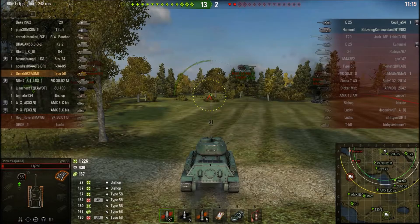This is where my usefulness comes to an end in the match. I got myself two kills, doing about 1200 damage and blocking 430 damage, while also doing an additional 167 damage as assist damage. That is not too bad for playing the Type 58 very aggressively and using the appropriate tactics.